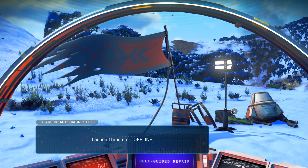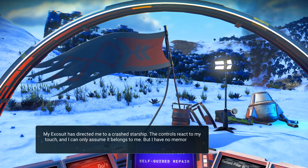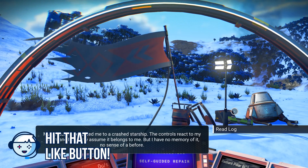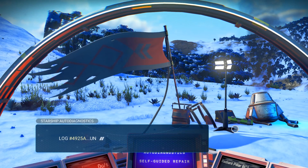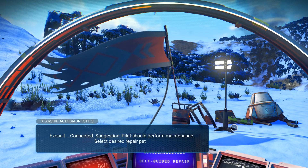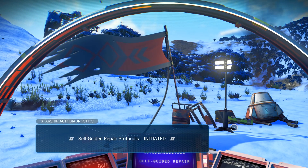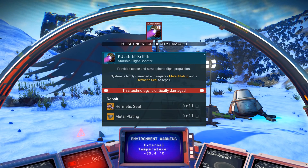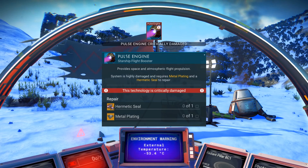Launch thrusters offline, pulse engine offline. My exosuit has directed me to a crashed starship — the controls react to my touch and I can only assume it belongs to me, but I have no memory of it, no sense of a before. Read the log — unavailable, substituting data. Suggestion: pilot should perform maintenance, select desired repair path. Self-guided repair protocols initiated. Pulse engine critically damaged — system requires metal plating and a hermetic seal to repair.